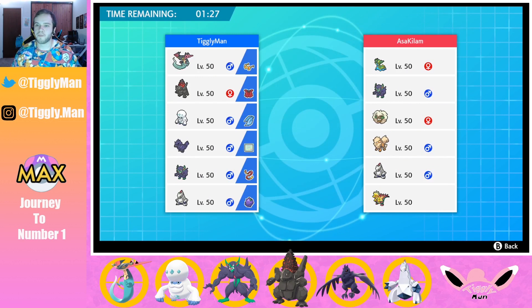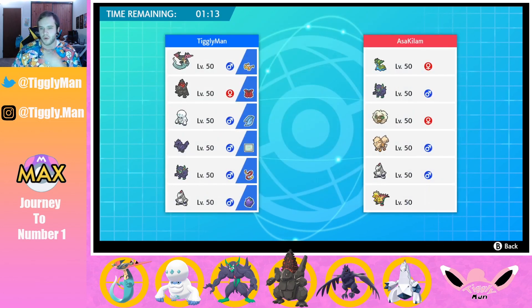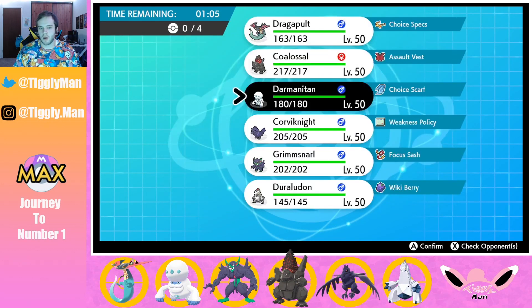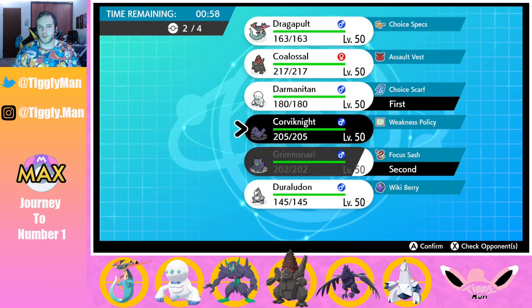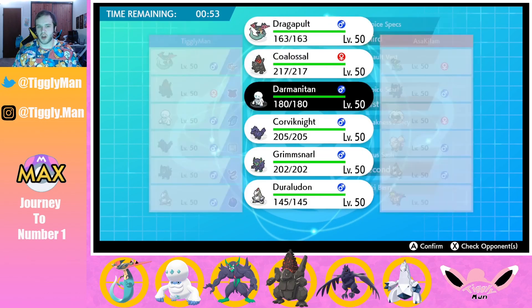Okay, opponent has Gastrodon, Grimsnarl, Whismacott, Arcanine, Duraludon, and Dracazolt. I haven't versed a Dracazolt team yet but I've seen plenty of videos. I'm going to lead Darmanitan and Grimsnarl for speed priority, keep Dragapult in the back.